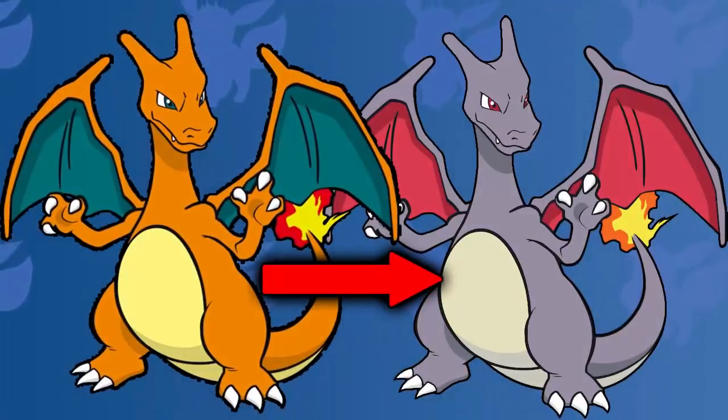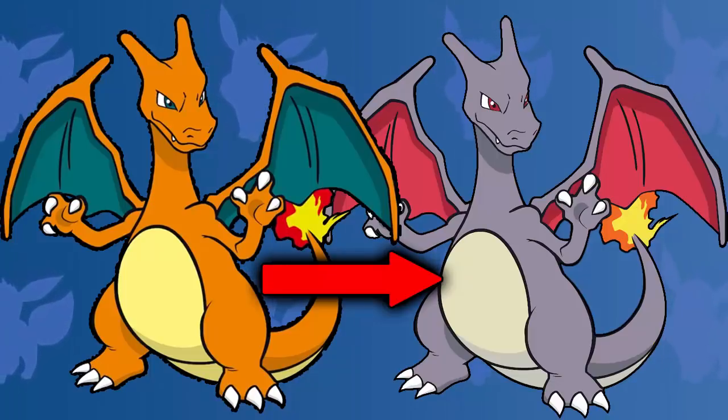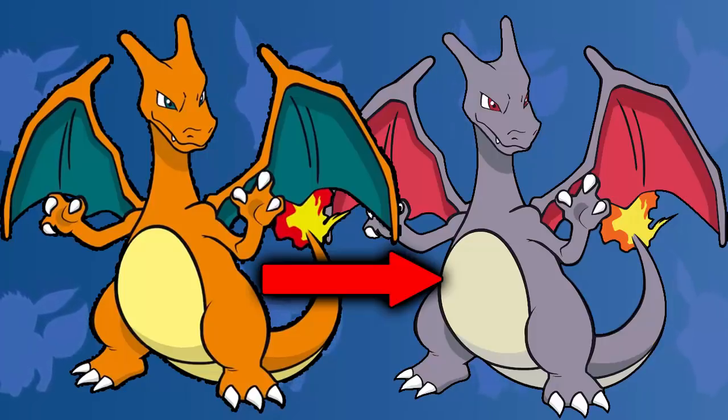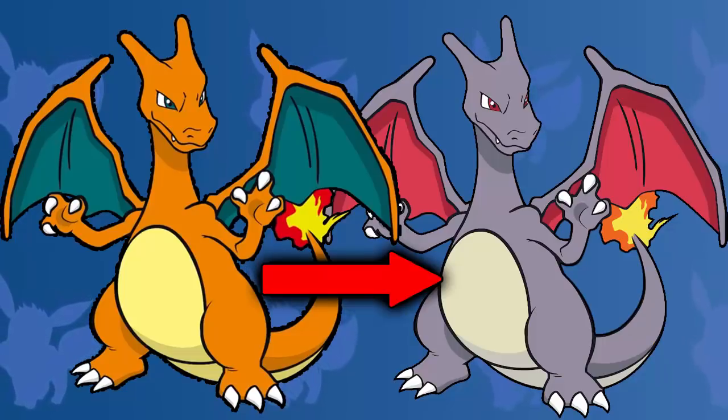Coming up next, we have the fire type Pokemon. And for me, Charizard has to take the crown. I know this isn't completely black — it's a little bit more purple as well — but this thing looks absolutely incredible. Everything about shiny Charizard I absolutely love: the skin color that it turns into, the dark purple, looks amazing. The wing color as well — the red really complements the shiny color.